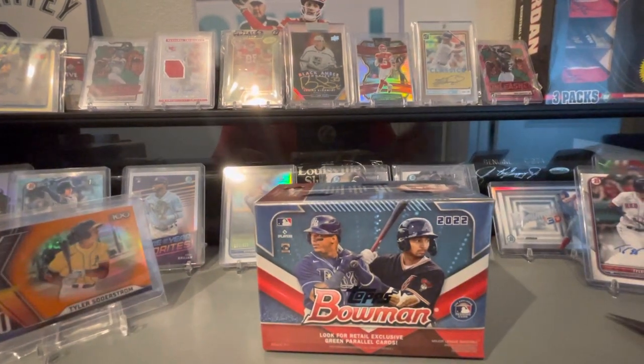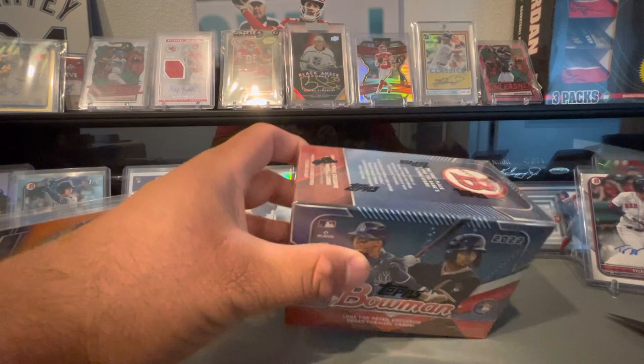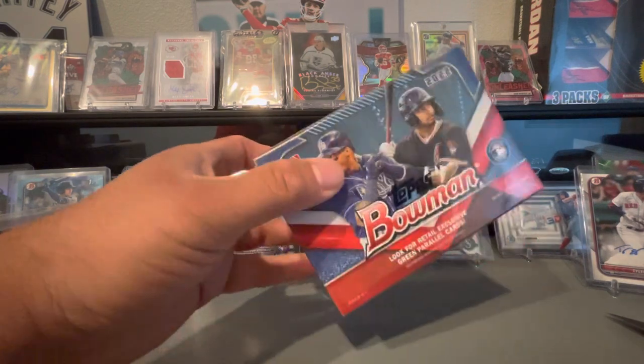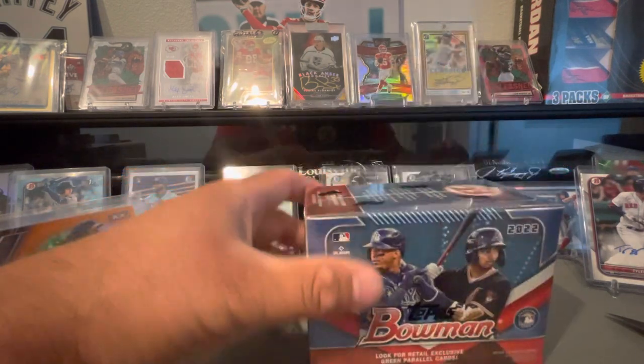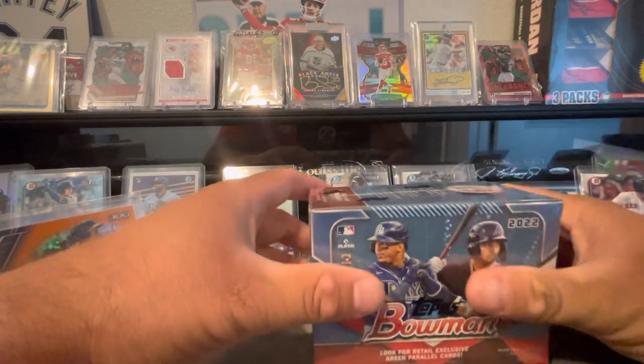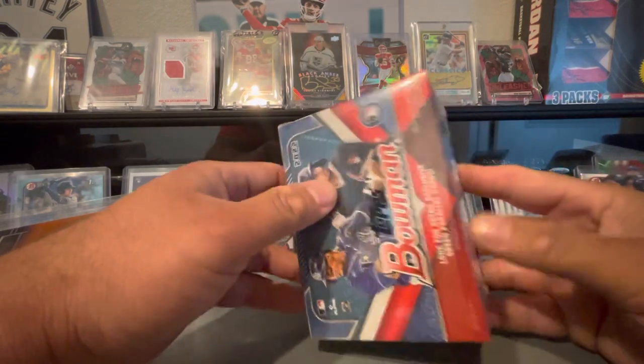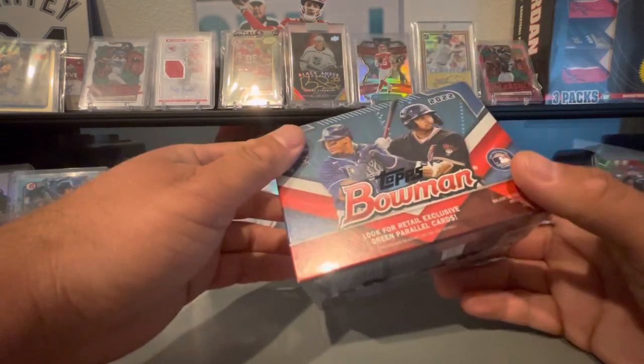Hey, what's up everybody? It's Joe here today. I'm going to be ripping another 2022 Bowman Blaster Box. I think it's going to be probably the last one I do here. I haven't opened anything else other than the Fat Packs and the Bowman Blasters. I don't think I'm going to spend $300 or $700 for the hobby boxes because I'm waiting for Prism Football to come out. So I'm going to spend some money on that stuff. Here you go, $29.99.